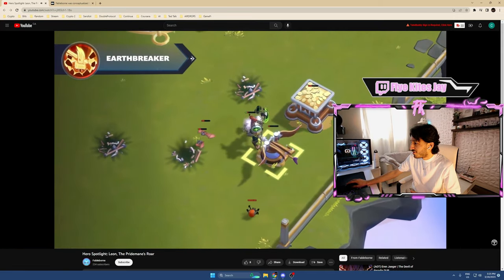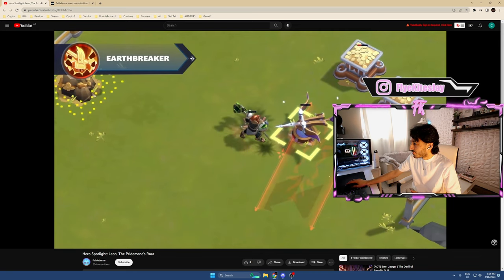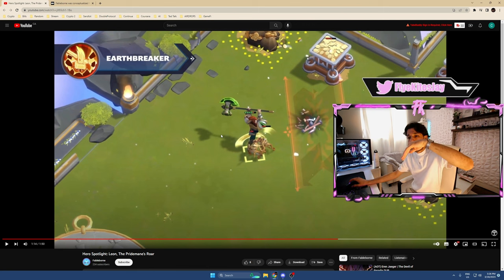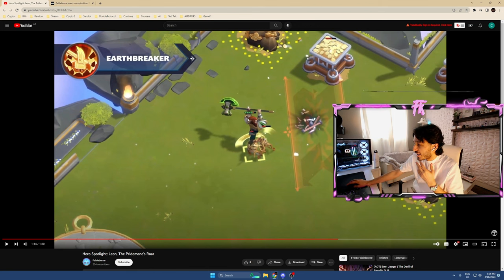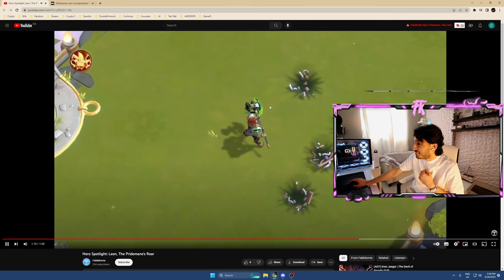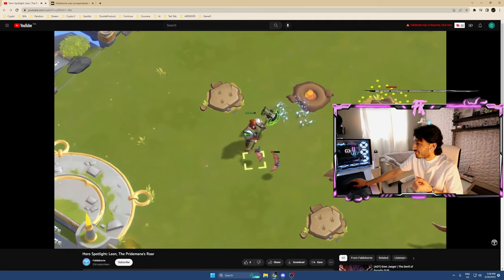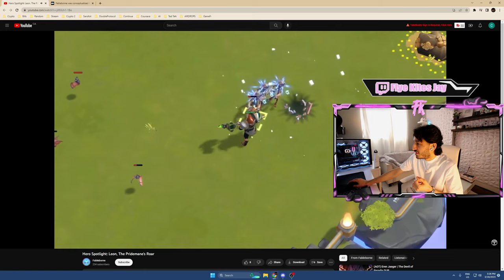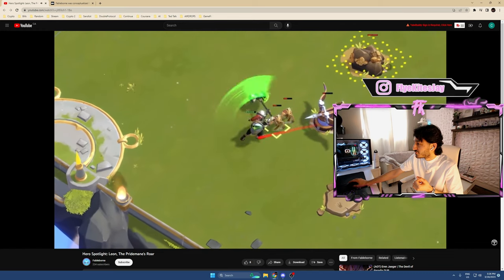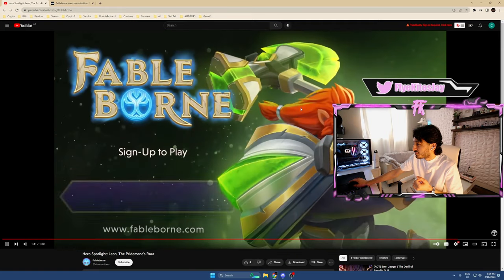Leon continues to charge in the same direction and gains a temporary stacking damage buff. Earthbreaker is Leon's ultimate ability — Leon slams his weapon, the Monolithian, into the ground to deal massive damage in a large area in front of him. Earthbreaker is sick too. If you're trying to break a whole wall, Earthbreaker might be better, but I still prefer Onslaught personally. Position yourself and use Earthbreaker to hit as many enemies and towers from afar, then charge using Onslaught to take down one tower after another for a smash-hit success.